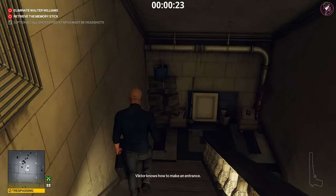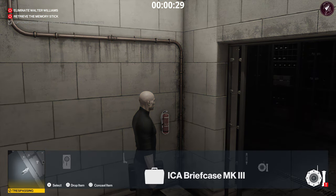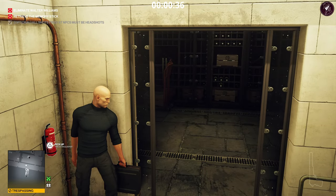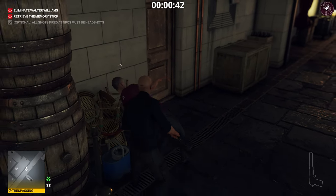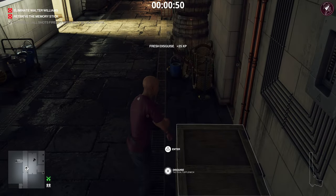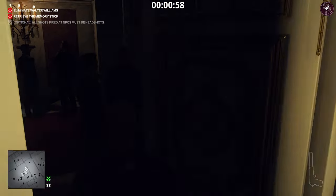We're going to enter the basement — there's a stylist walking down the corridor. While he's walking, take the gas device out of your briefcase and then conceal it back — that arms it inside the briefcase. He heads into the locker room, but before he does, knock him out, drag his body, put him in the crate, and put on his disguise. Make sure you retrieve your briefcase, then head to where the target is getting his makeup done.